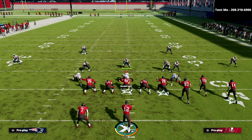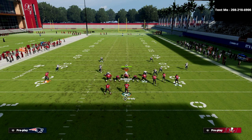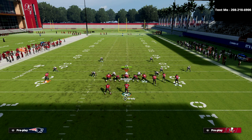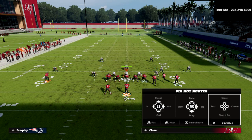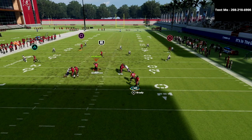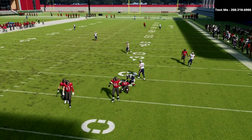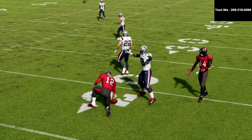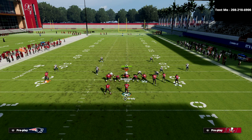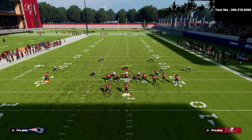You'll be surprised at how many of those you come down with, the way the game plays right now. Aggressive catches are really consistent, especially if you have a big-body receiver. Also worth noting: I'm not hot-route mastering the post — this is the Bunch Trail post. I think the way that route works, the Bunch Trail post is a little bit better than if you were to use a hot-route master post. That's just my opinion.